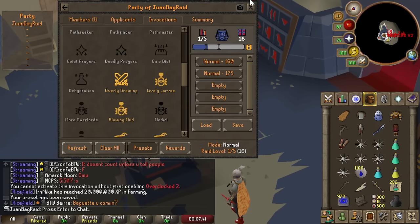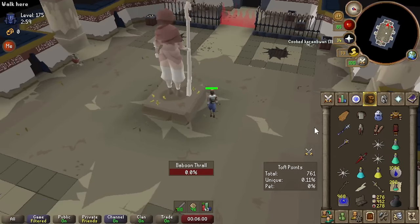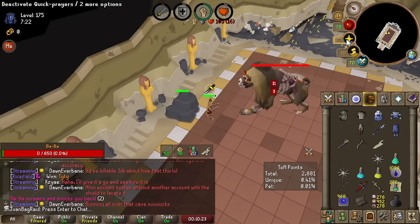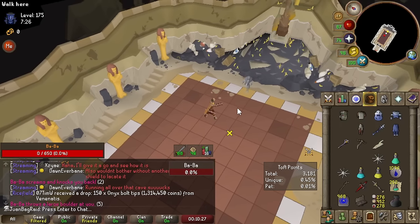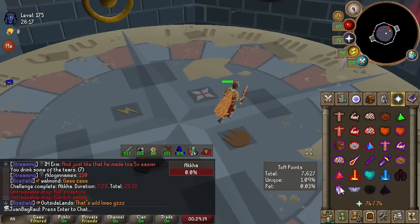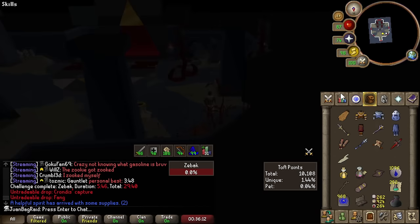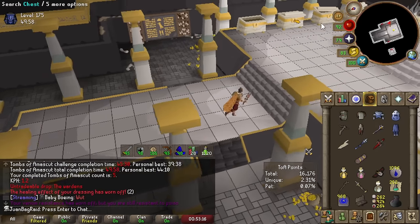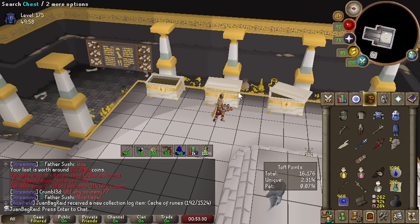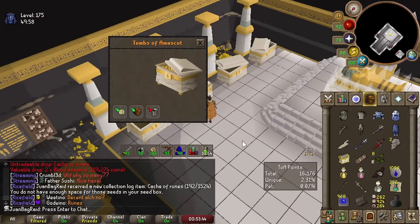We're gonna bump up the invo a bit - I realized overly draining wasn't on. I basically only used the bone dagger once per boss fight. Much better - this time we're gonna make sure we pick up the boot. Even the 175 Baba we managed to do pretty well. The rates have gone slower adding extra invos as HP goes up, but we're reaching kind of the peak comfort zone. 5k seeds, some cash - snaps and ranarrs already, sheesh!